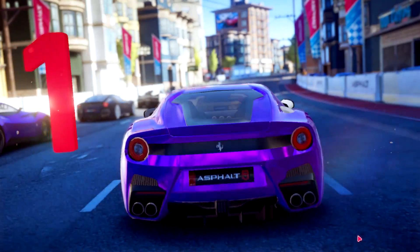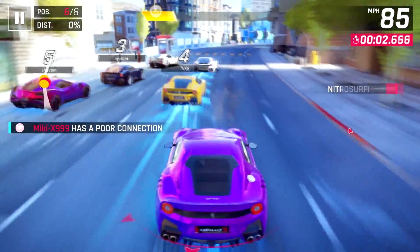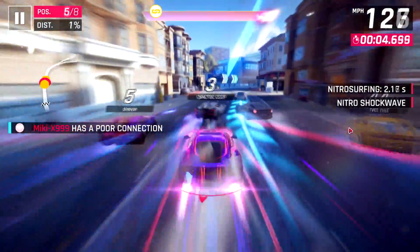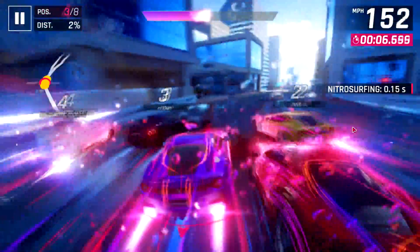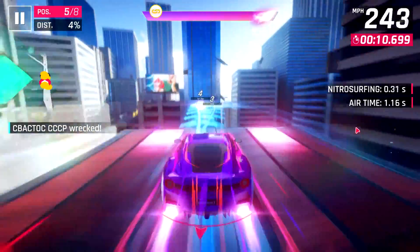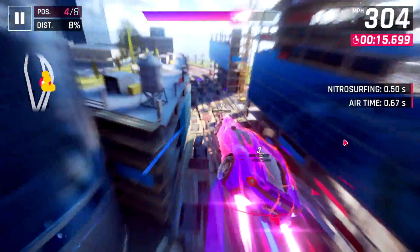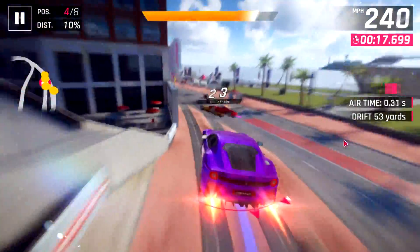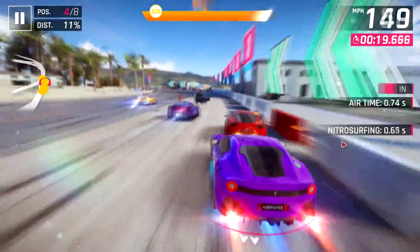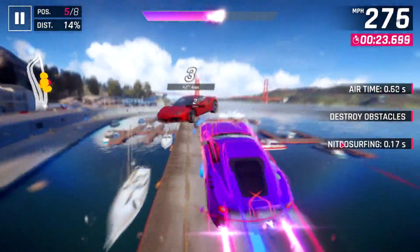In this race, we're facing two other Legions United members. We've got three other F12 TDFs, two Iconas, one Aventador, and one 488 GTB. This is one of those tracks where everybody bumps into each other at the beginning, and because nobody gets knocked down, those in the back get really slowed down a lot. But honestly, I'd rather have this than knockdowns, because usually what would happen is I'd be the only one who got knocked down and everybody else would get away fine.